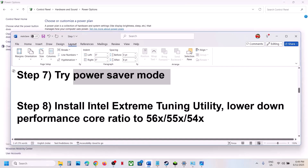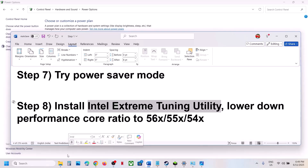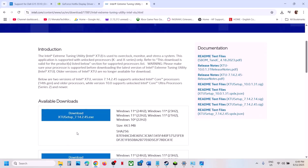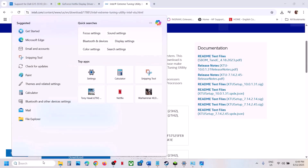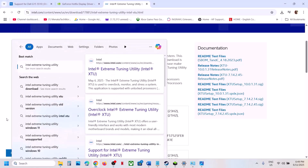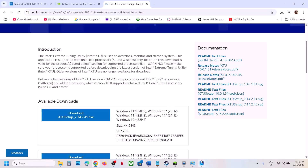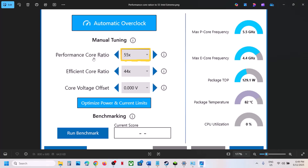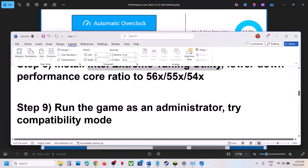Still not working? The next step is to install Intel Extreme Tuning Utility. If you already have it, launch it; if not, install it from the Intel website. Once you launch it, go to the application and look for the Performance Core Ratio. If it is set to 58x, 57x, or 56x, try lowering it to 55x or 54x to reduce performance and then check.